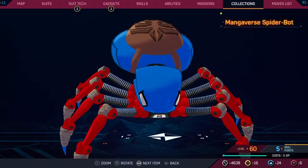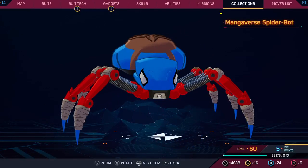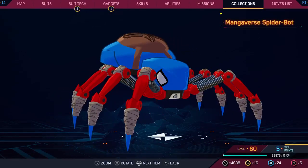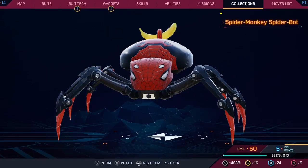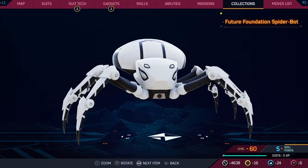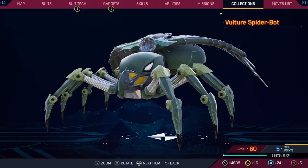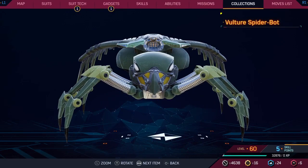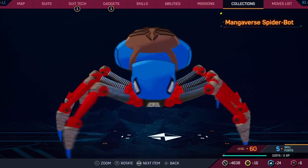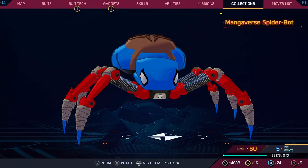The Mangaverse spider bot — I like the cell shading, I like that they implemented that. I don't like the jiggle physics of the backpack though. For scores: I'll give Mangaverse a three, Black Cat a two, Future Foundation is getting closer — a five, Flip Side a five, Vulture a seven. I'm thinking a four for the next one — oh wait, I just noticed the bandages. That's going to up it to a five. I like that little detail.